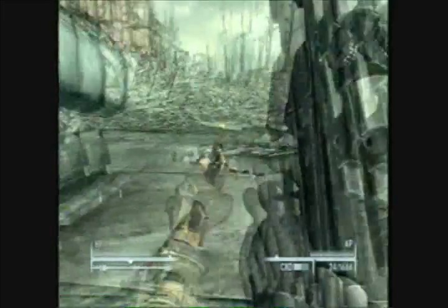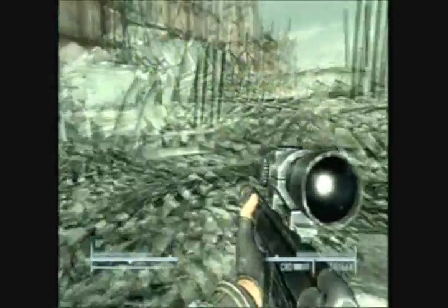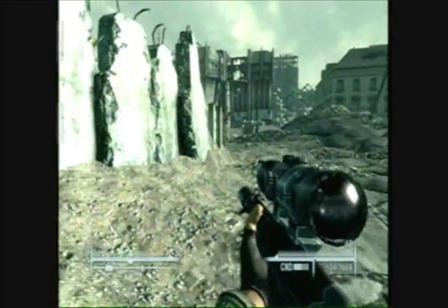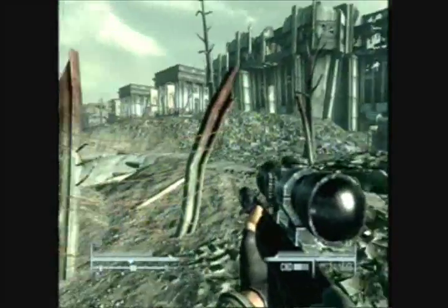You want to head towards the monument that you set your waypoint to. If you have a follower, they will take care of the mutants and whatever else there is. There's centaurs also in the tunnels down below.